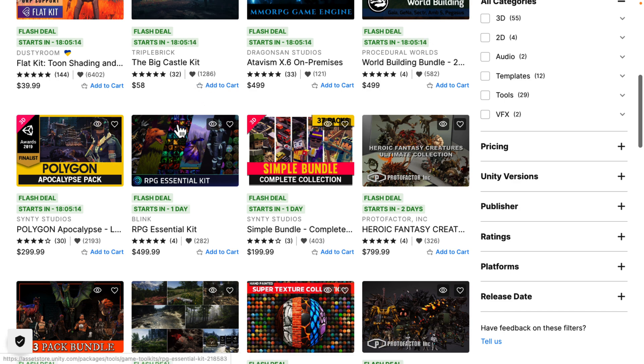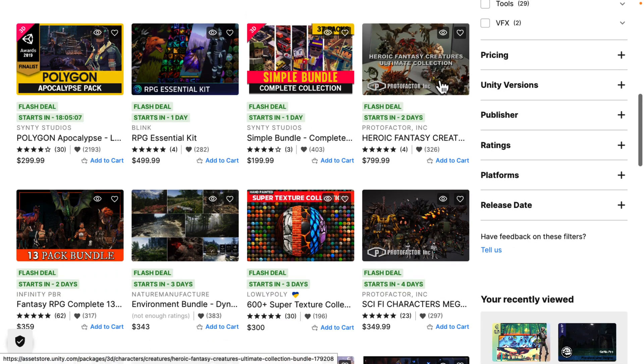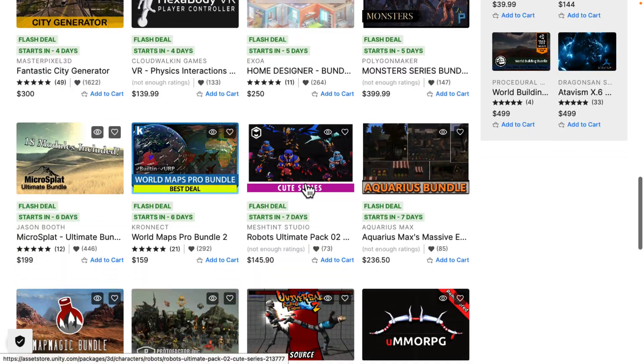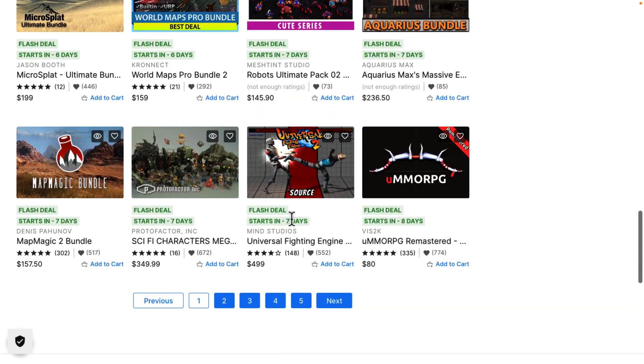On the next day — Tuesday — you're going to see two more start: another Synty pack and the RPG Essentials Kit. And on Wednesday you've got another pack. Each day you've got an entire roadmap of how this is going to work — most days two new assets are added in. Then on Friday itself you're getting a larger number of new assets added.